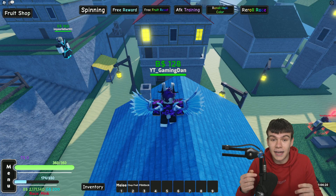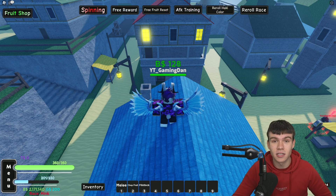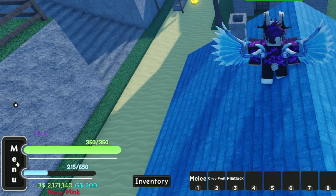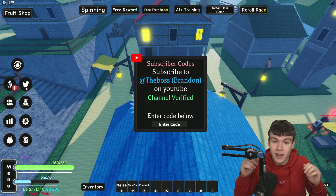If you don't already know, in A One Piece Game to claim codes you're going to want to go to the left side, click on the button that says Menu, then click on the Twitter button. The code box will come up and we'll get into them now.